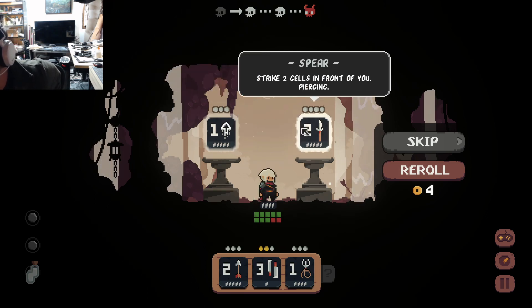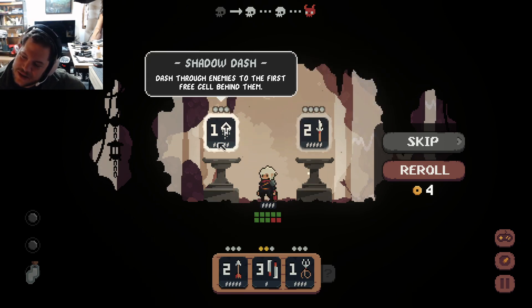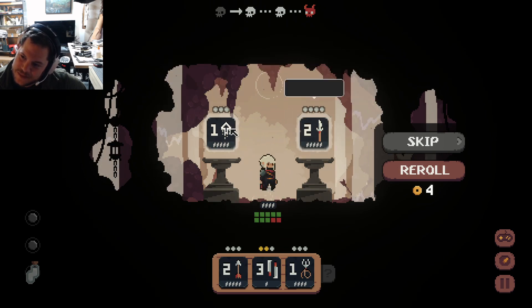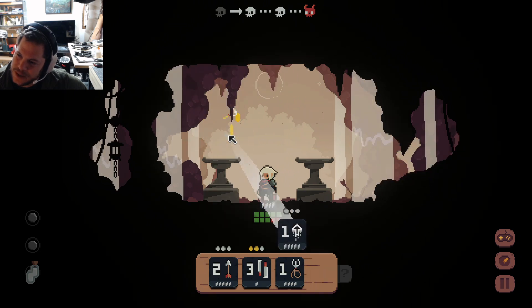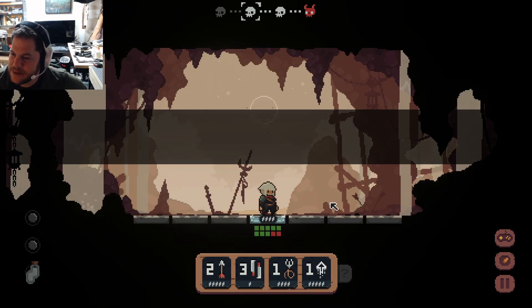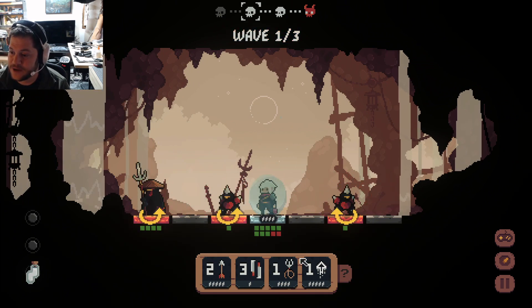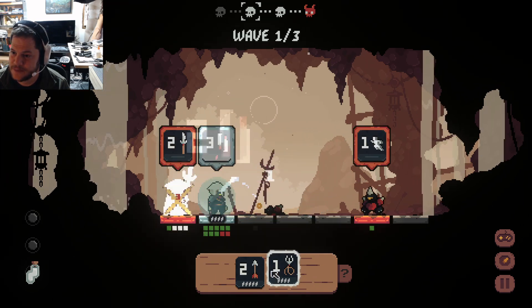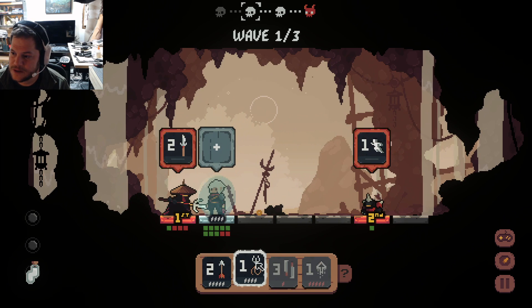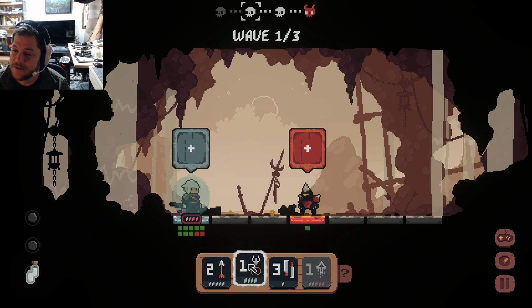Shadow dash — dash through enemies. I really like that one with the dash. Strike two cells in front of you — piercing. Both of these are pretty good. I'm going to go shatter dash — I remember really liking that one, it had some good combinations. I can do shatter dash — swishy swashy. Switch this guy out. They hit them — friendly fire, got it.